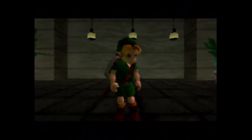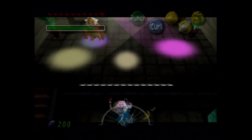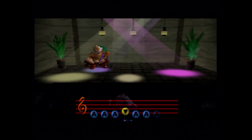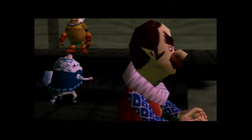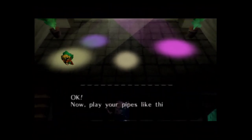Might as well get out our Goron Mask. We basically need to do this in alternate forms as well. Tell me your performance. You play the drums, right? Go stand under the radar spotlight. Okay, play drums like this. Maybe I'll get out the Deku Mask. Do you have any performance? Okay, play the pipes, right? Go stand under the front left spotlight. Okay, now play the pipes like this.